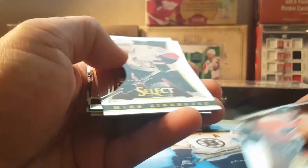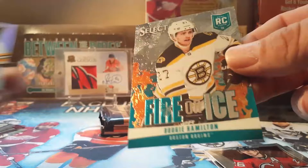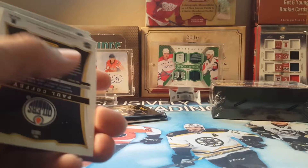The rest of these should be base — and we've gotten some decent hits out of this product before. Base, base. Fire and Ice rookie card — Dougie Hamilton. That'll go in my Dougie Hamilton collection.